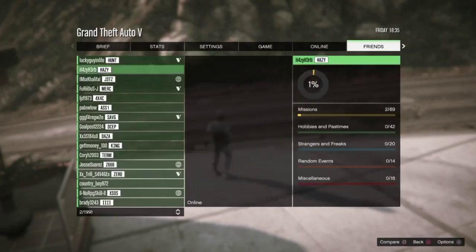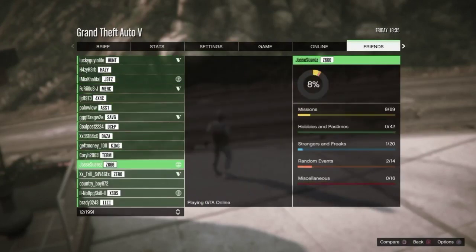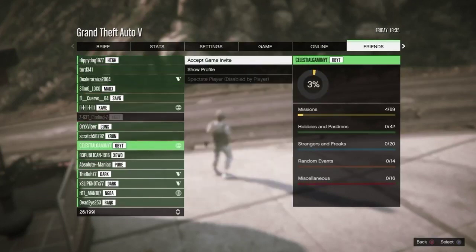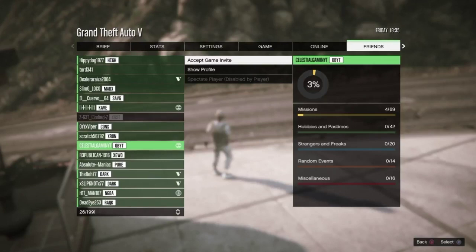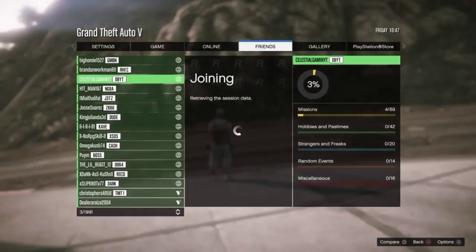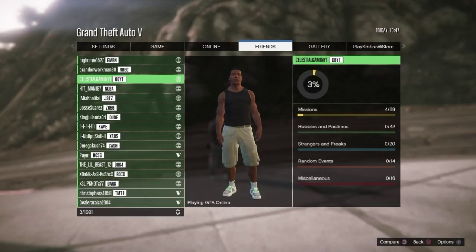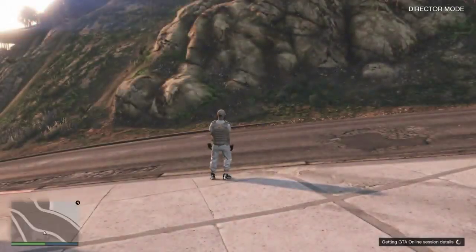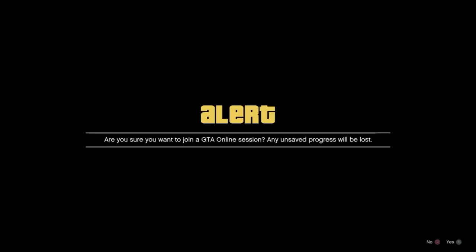Go to the Friends tab — at this point your friend should be sending you an invite to the job. Have your friend start up an invite-only job and send you an invite. Once your friend sends the invite it should say 'Accept Game Invite.'